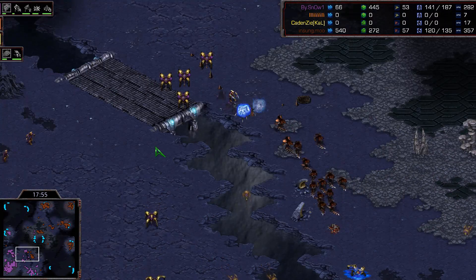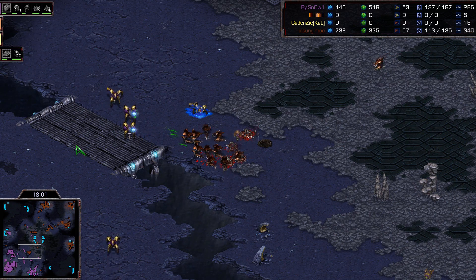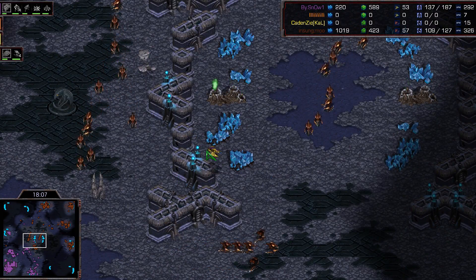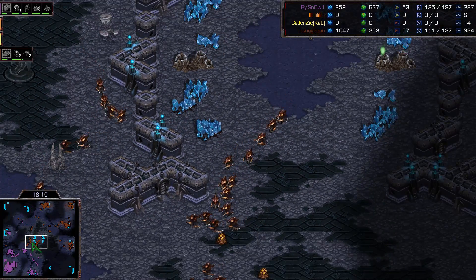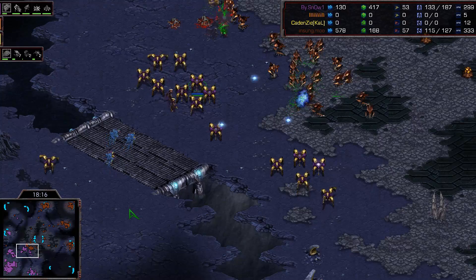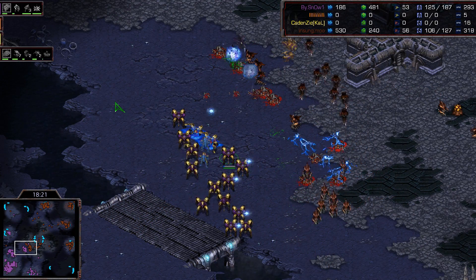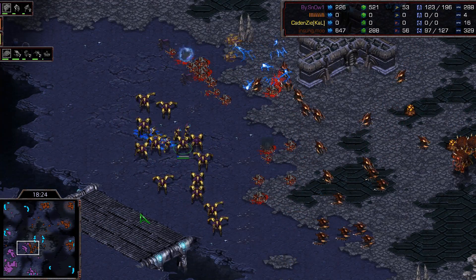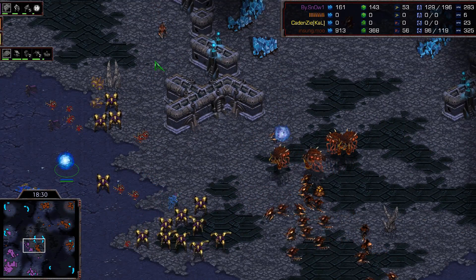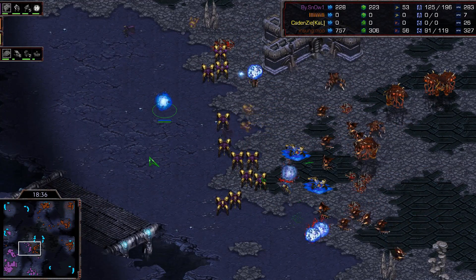Still attacking — trying to snipe down these Lurkers — but there's no detection here. The DTs are having a field day with these Hydralisks. The Hydras have to get out — where's your detection? Your overlords have speed. That Corsair has done an excellent excellent job — fare thee well, Corsair pilot. The High Templar count is low. There are three here but how much storm energy do they have? They don't — because they're turning into an Archon. That's your last Storm for the next little while.